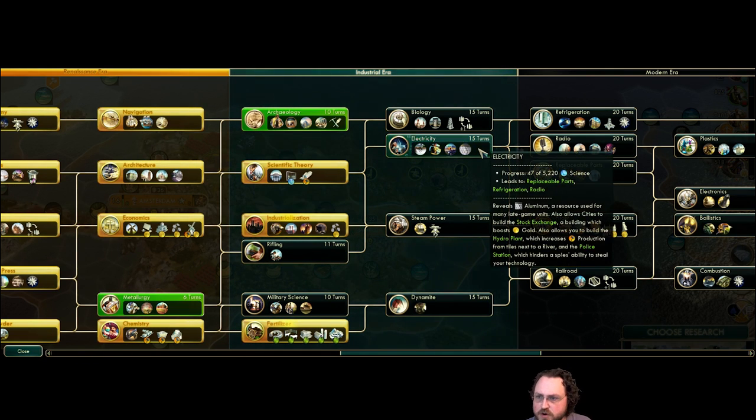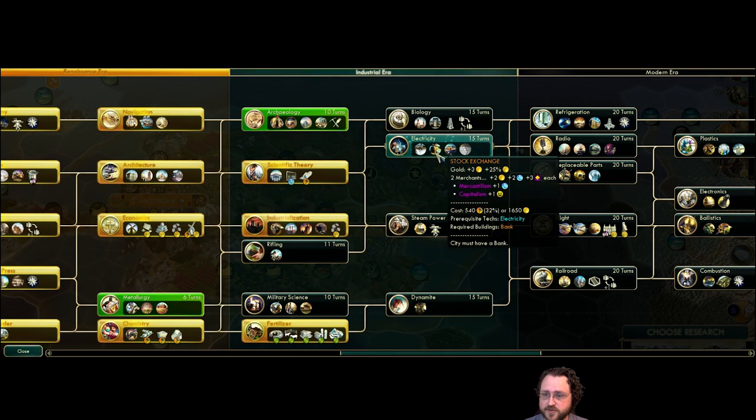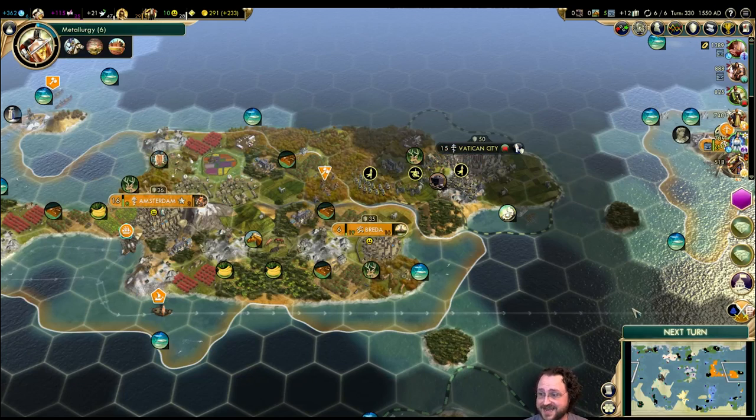Oh — I can work on electricity! Never mind, let's start working on electricity. Unless I can steal that — I'm not sure if she's got it. Electricity would be an even better steal. Let's just work on metallurgy for now. If we can steal electricity, great; if we can't, we'll steal archaeology and then research biology or electricity afterwards. Probably biology first for the extra trade route.